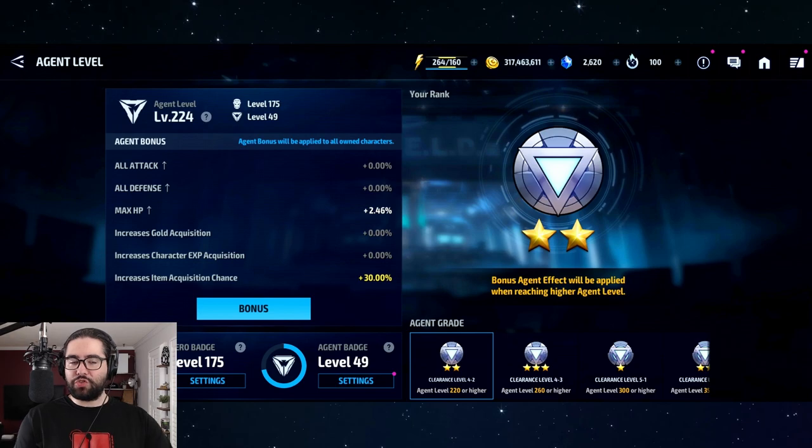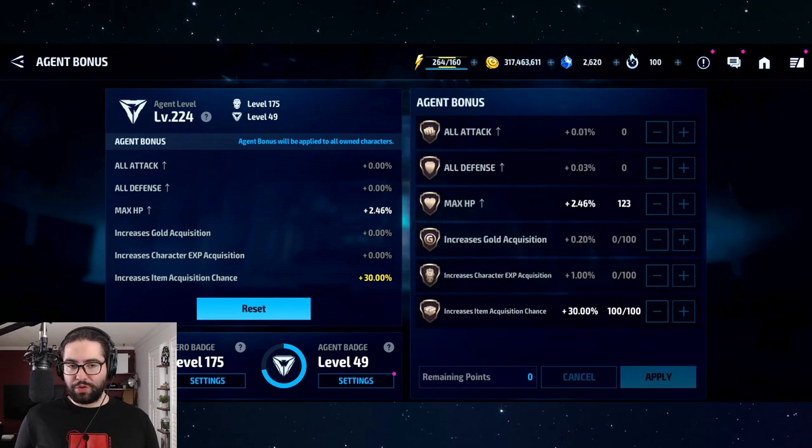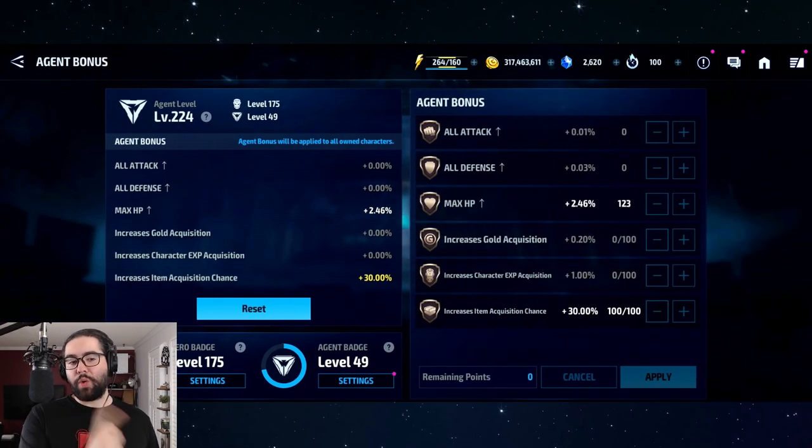The point is: why are you increasing your hero badge and agent badge? The hero badge is a passive increase from ranking up characters, but the agent badge is more deliberate — you have to play world event. You're doing it for the bonus. When you click the bonus, it brings up a page, and that page is basically what I want to talk about today.